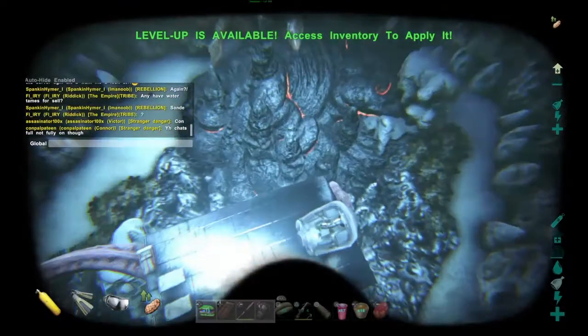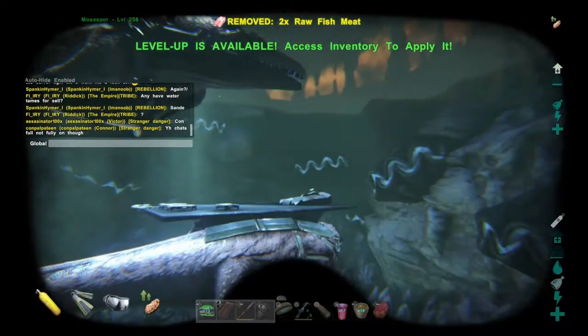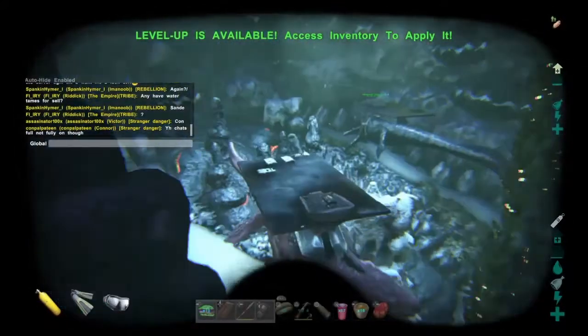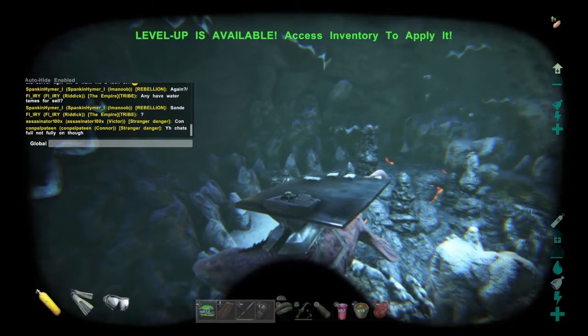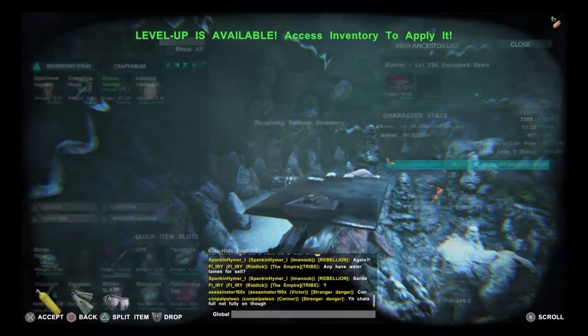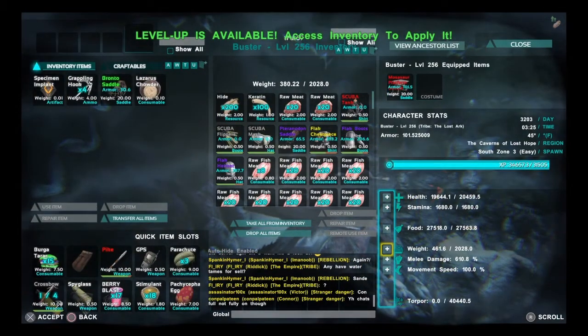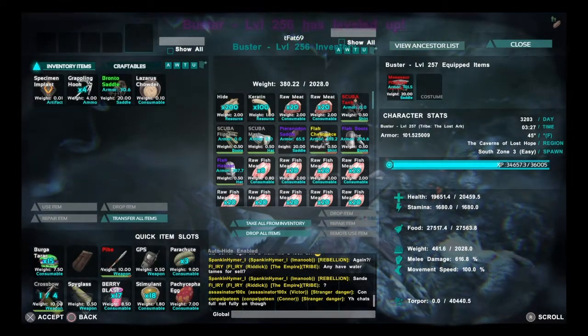This is the end of the cave — you'll see this little lava spot on the ground and a big open cave area above you with some bats. We like to hang out back here for just a few minutes to let everything respawn behind us. Check your scuba tanks and put some levels into melee damage if you don't already have enough.